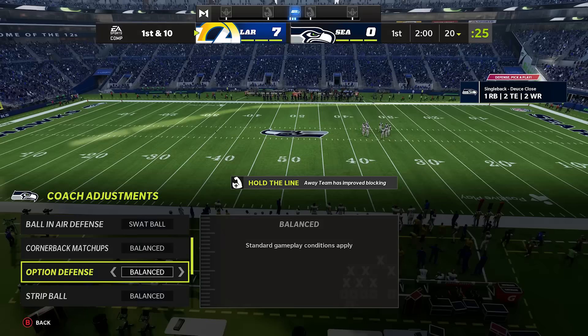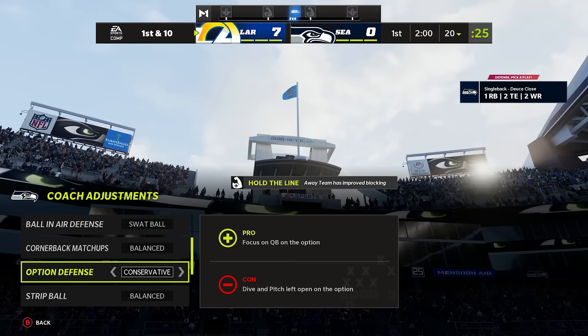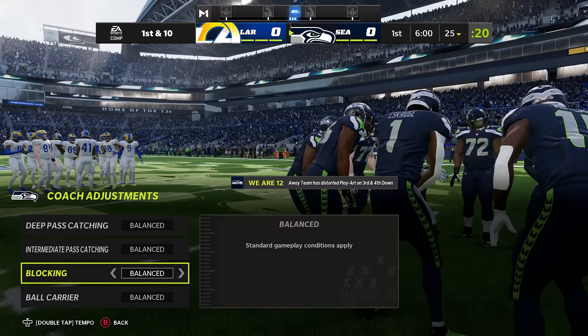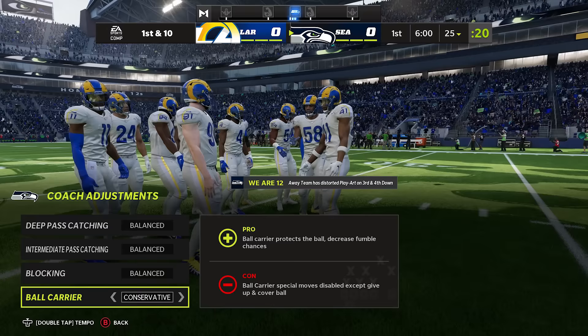Another important coaching adjustment on defense is option defense. You always want to set this to conservative because if players are using read options with players like Lamar Jackson, he's going to get breakaway touchdowns on the outside all day if you're not set to conservative. On the offensive side of the ball I don't typically mess with coaching adjustments too much. The main one I do use is the ball carrier setting. Set this to conservative if you don't want to fumble as much — keep in mind you won't be able to fake out defenders as well, but ensuring you don't fumble is crucial. Especially late in the game if you have a lead and you're trying to ice it out, always set that to conservative.